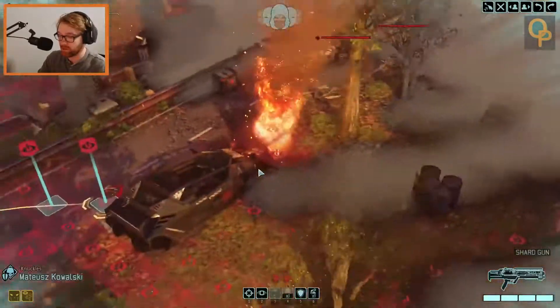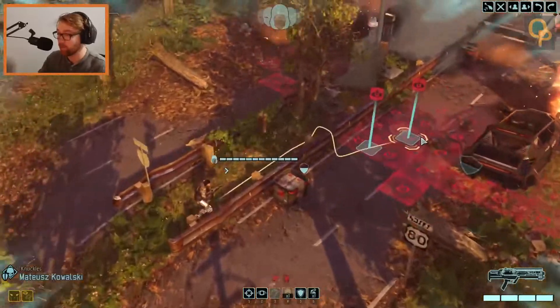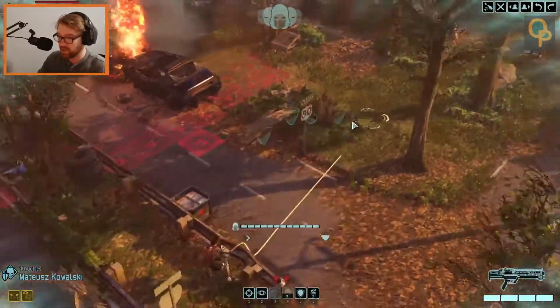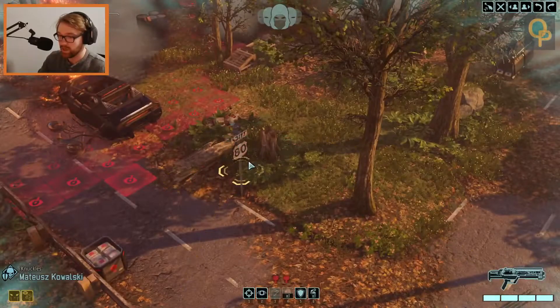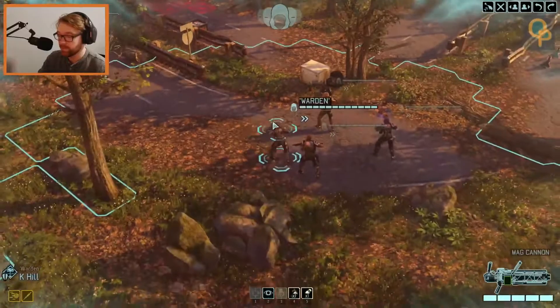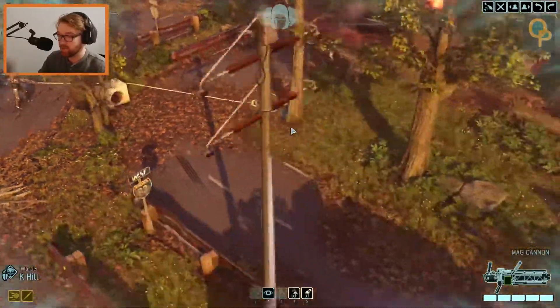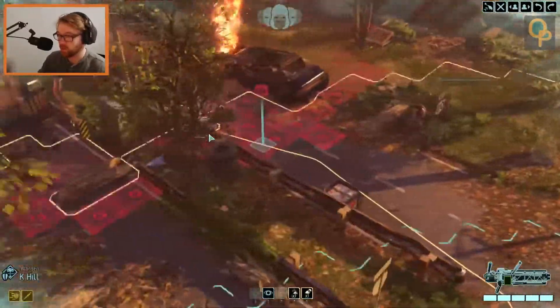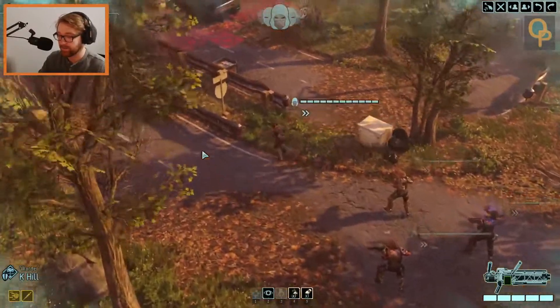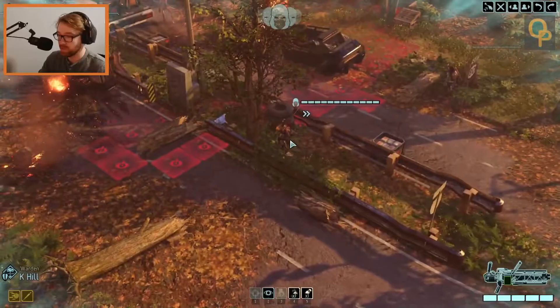Not a bad first ambush, but I do wonder what else is there. We can't get much further up — that's gonna reveal us. What if we went here instead? Not a bad spot. You are K Hill Warden, as she's called. Move you there.